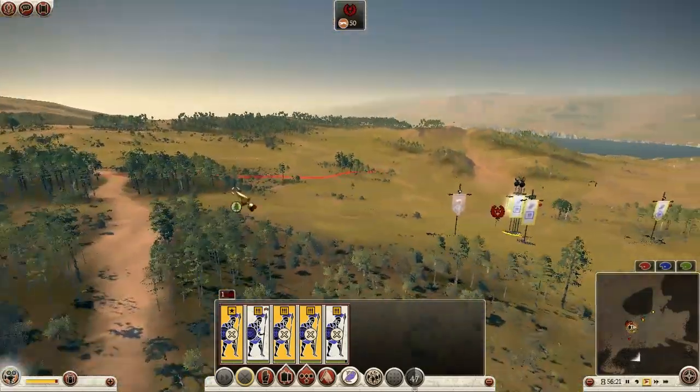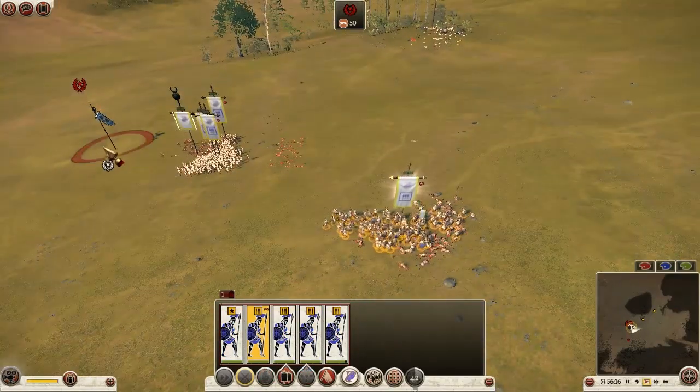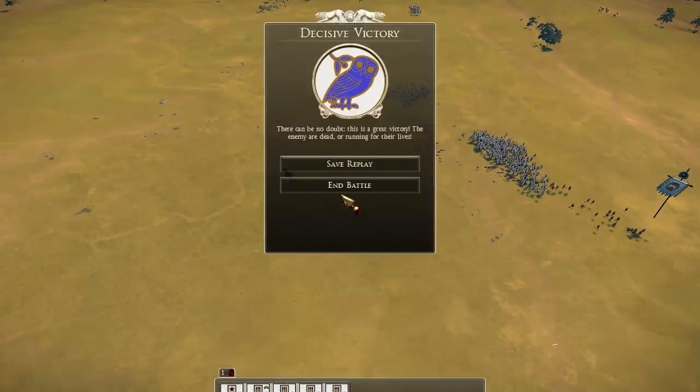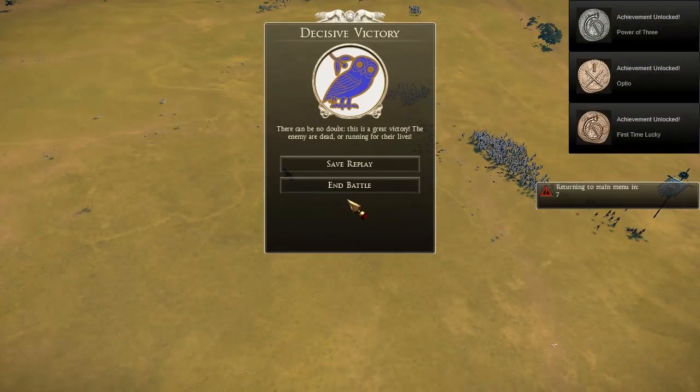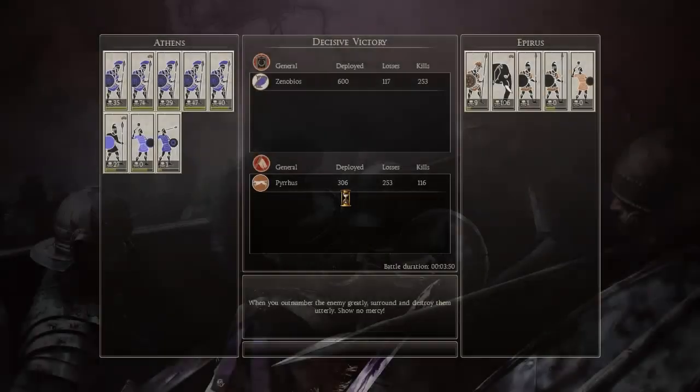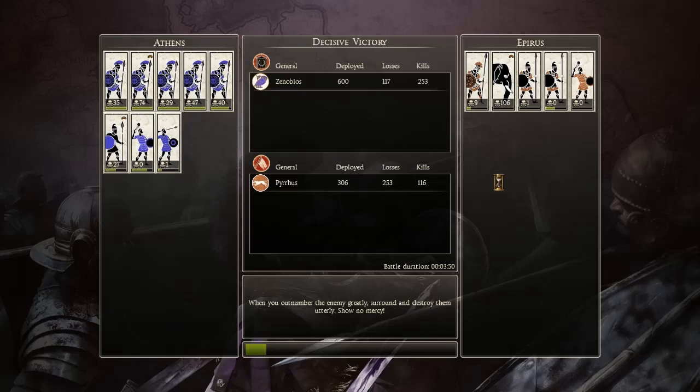Surprisingly this is on very high settings ladies and gentlemen, so it's visually not great - I think there needs to be a few patches. My men will hold the middle - we'll form the square. Those elephants mauled us and that was one squad - imagine four or five. Let's have a look - we lost 117 to their 200, so they lost the majority of their army. Those javelin throwers only got one shot - that saddens me. They're useless but they did cause 106 deaths.